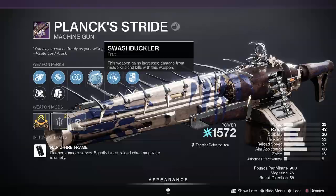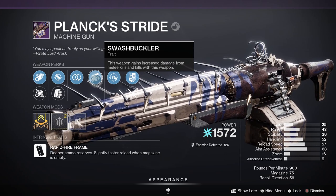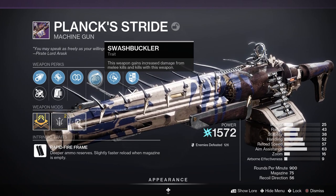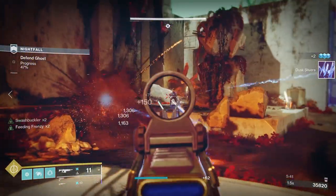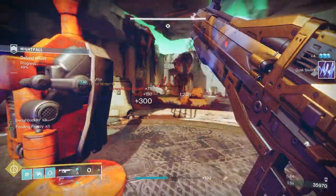In the power slot I'm using Plank Stride, a really good arc machine gun. It's an arc machine gun in the power slot, great for the build. I've also got one with Swashbuckler, which works really well with this melee-focused build.